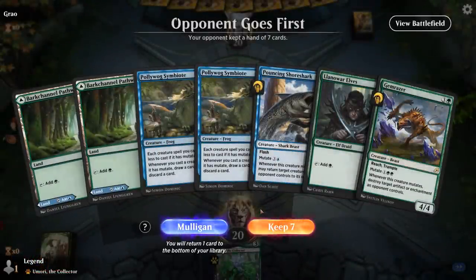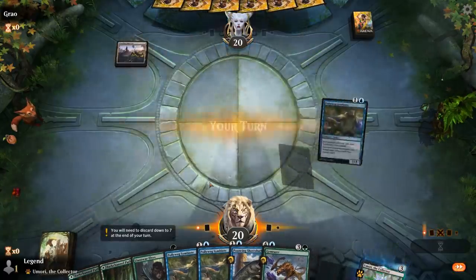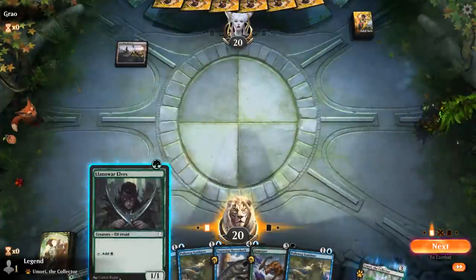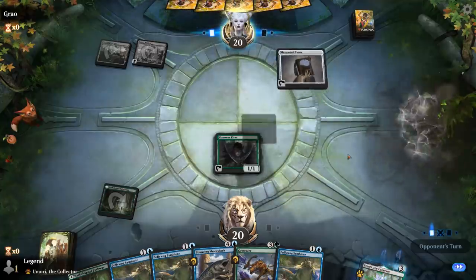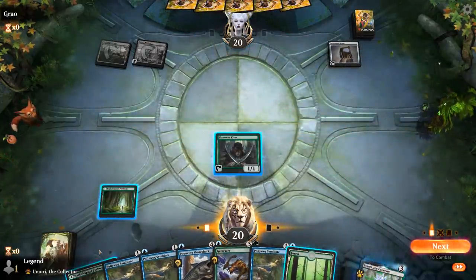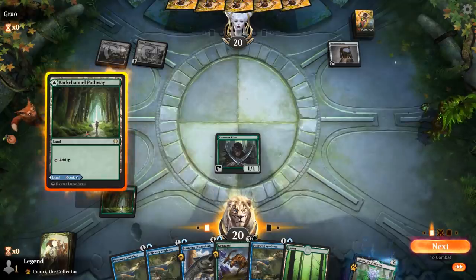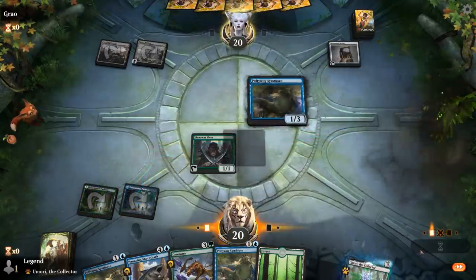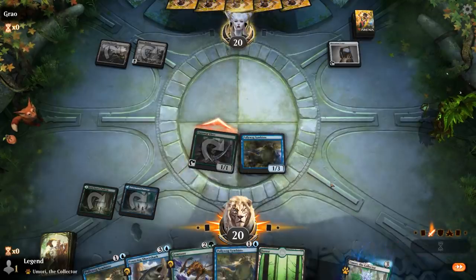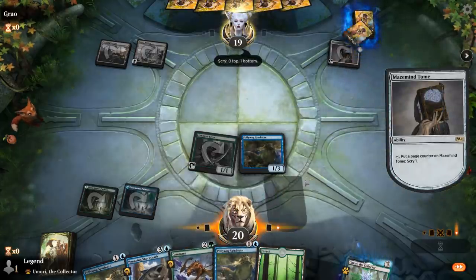Game 4: We're on the draw with a reasonable hand. No Sawtusk Demolisher but we get to start with turn one elves into Symbiote, and then we can mutate pretty much any creature we find. Opponent with a turn one Crawling Barrens, then turn two Mace-Mind Tomb — which we can also destroy with Gemrazer here, which seems like a decent idea. We could get Symbiote in play first.